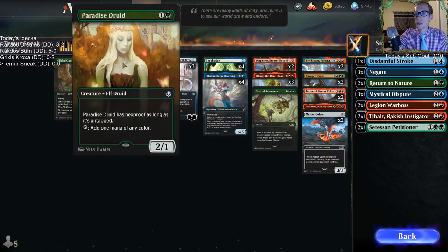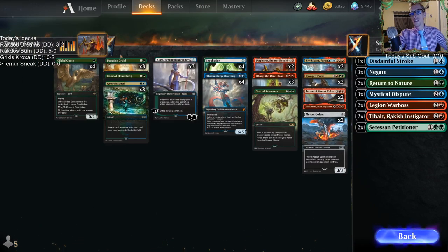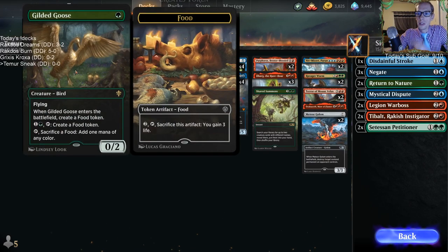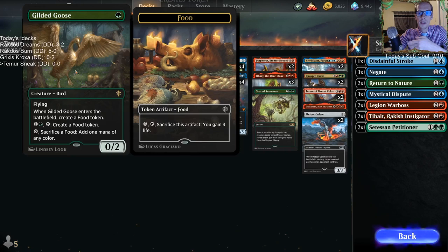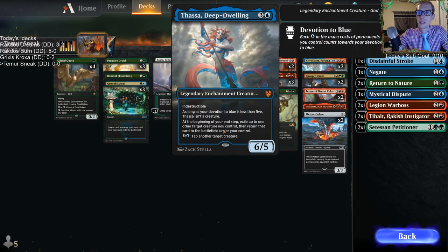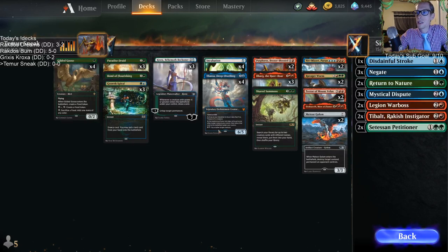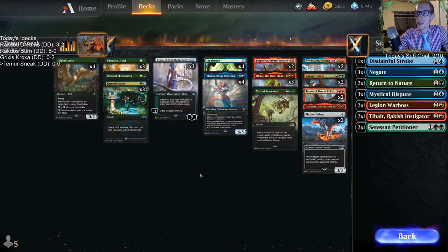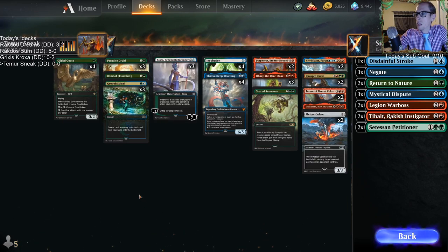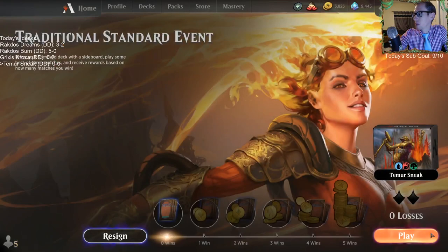I'm worried about the 23 lands. Gilded Goose, Paradise Druid - these things ramp, so we have 30 mana cards if you count Gilded Goose and Paradise Druid. Gilded Goose with Thassa is pretty sweet because Thassa can flicker the Gilded Goose and now you have more food. You can have Gilded Goose, use it every single turn if you just flicker it with Thassa. That's a pretty cool combination.